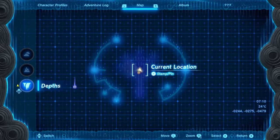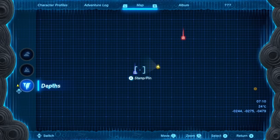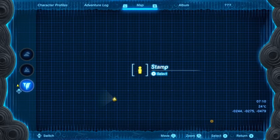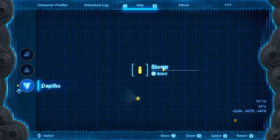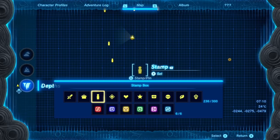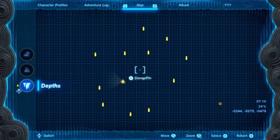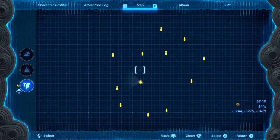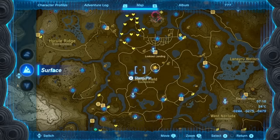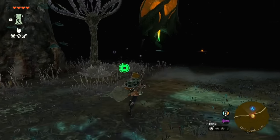Once you activate the first torch it unlocks the Depths, and hitting minus gives you access to the depths map. Those Light Roots you unlock directly correspond with shrines in the overworld, so if you already found the shrines up top, you don't need to mark the Light Roots with the Purah Pad. Instead, go to the map, highlight it and tap down — I repeat this to get a good understanding of where the immediate Light Roots are. If there's a dark area in the middle between activated roots, that means there's a Light Root there. After finding that root, you can highlight it, go to the surface, and find the corresponding shrine.